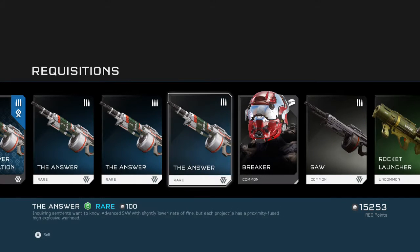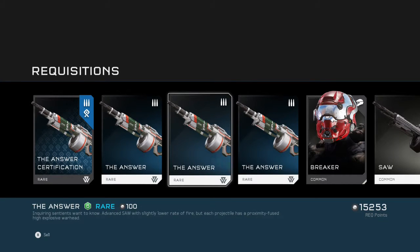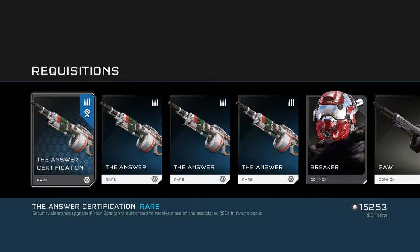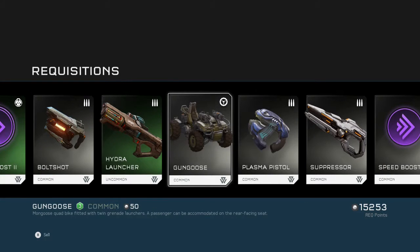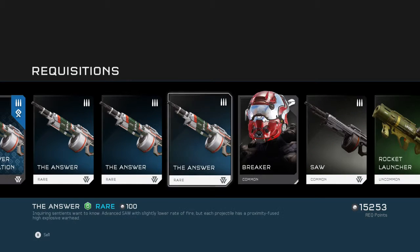Also on a side note, even if you were to only open bronze packs forever — two things: first of all, after you get all the certifications that you can for opening that type of REQ pack, it will give you about half of what you paid to get that pack back. So if I spend 5000 on this, it'll give me two 1500 REQ point cards and then whatever other blue stuff I get.